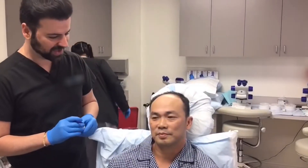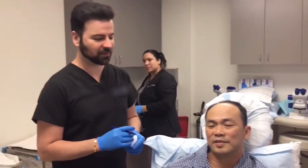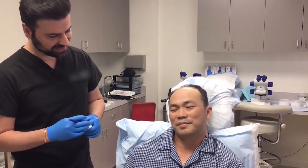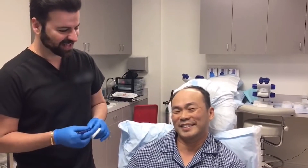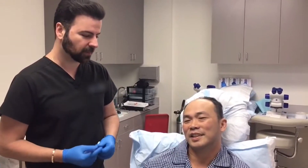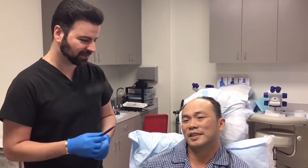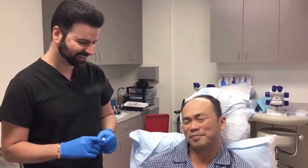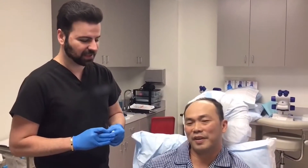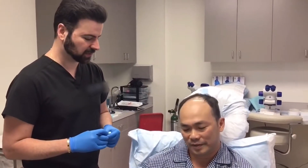They've just finished the numbing for Mike using a nerve block, and are ready to start harvesting. Mike says the numbing felt a bit like pinching but went fast. On a pain scale of 1 to 10, he rates it moderate but says it was very short and he could handle it.